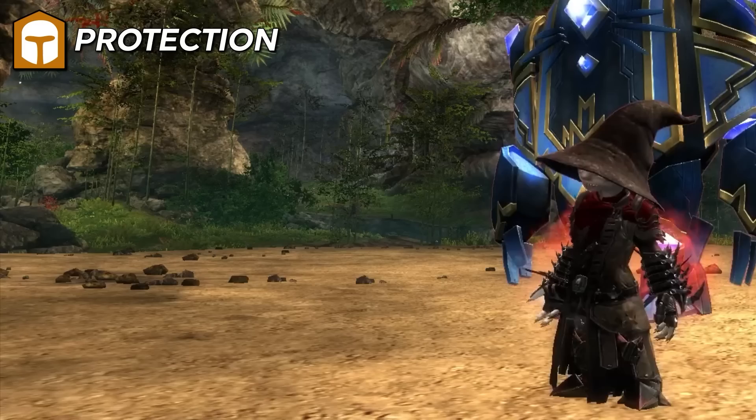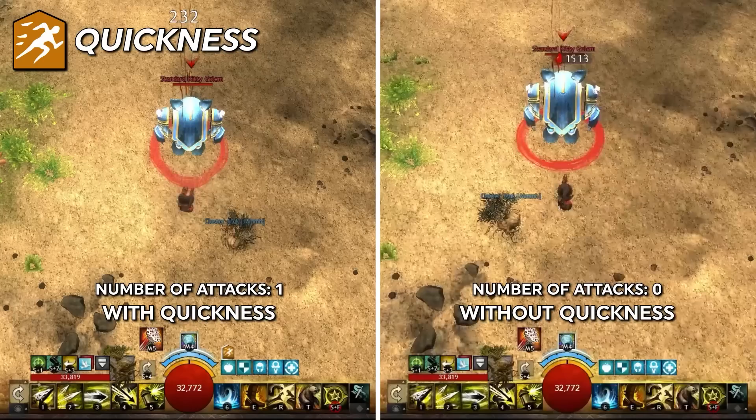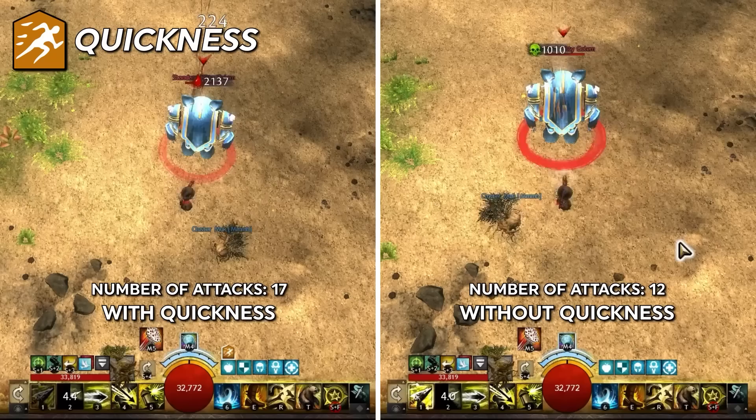Protection reduces incoming power damage by 33%. This does not affect condition damage or falling damage. Stacks in duration. Quickness increases attack and action speeds by a whopping 50%. Basically, most skills that have a cast bar or animation, this speeds it up. Again, most groups make sure they have someone providing alacrity and quickness when forming up at high levels. Stacks in duration.